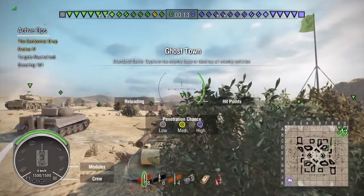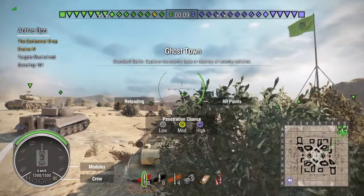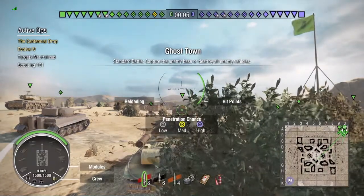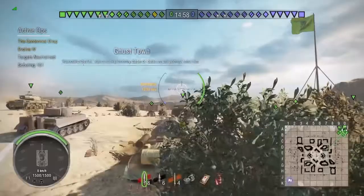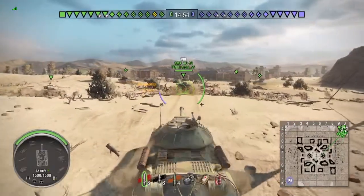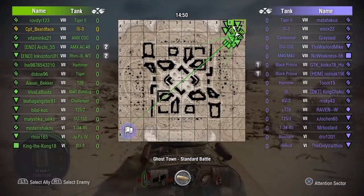On to the second replay of tonight — Ghost Town. Standard battle in the IS-3, and I'm pretty sure it's a tier 8 matchup. Quick rundown before it starts: 225 penetration on the BL-9 gun, 390 damage, 4.5 rounds a minute. Fairly standard Russian accuracy — awful aiming time at 3.4 seconds and accuracy at 0.4.